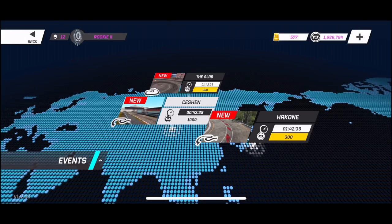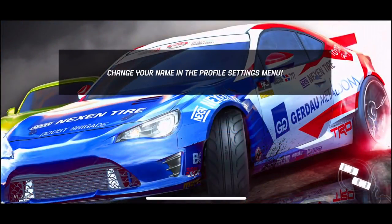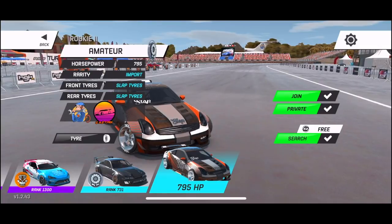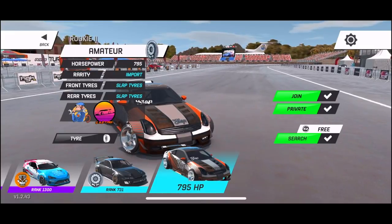We got the slab over there. We have a couple other tracks, but I'm going to go to the slab — I feel like this is one of my best tracks, very consistent, very simple, but you can try to get on each other's doors out here. We have 795 horsepower. Pretty good, not bad at all. Important slap tires — yeah, they're definitely slap tires.